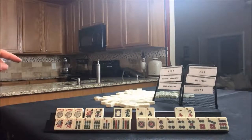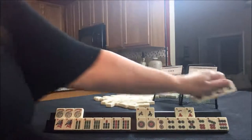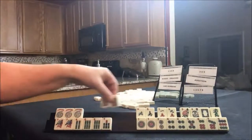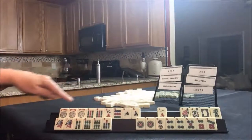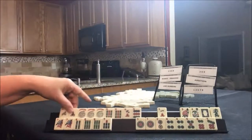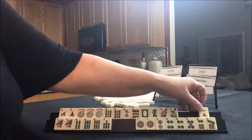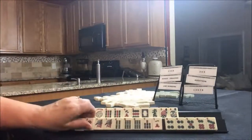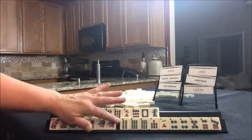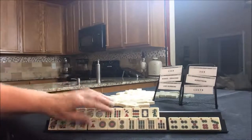I think what I would do is play north and south with ones, or north and south with nines. North and south with nines, maybe. Or like numbers with nines. We could even use the dragons in here, maybe. And then down here, I think I would do like numbers with ones, or consecutive one, two.